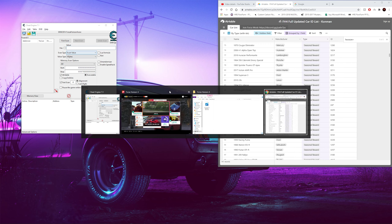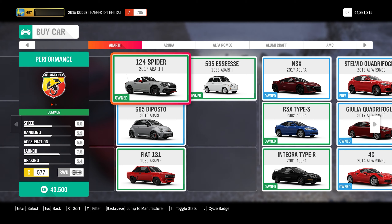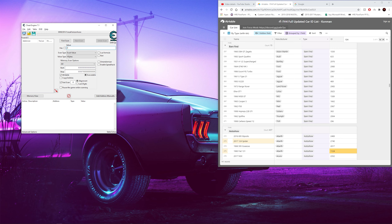Now that this is opened, you go back into your game and go to the auto show and view all the cars. Stay on the first 124 Spyder and go into the ID list. Now you want to type in the ID to find the 124 Spyder, which is going to be 2740. Input that into the value box and click First Scan.